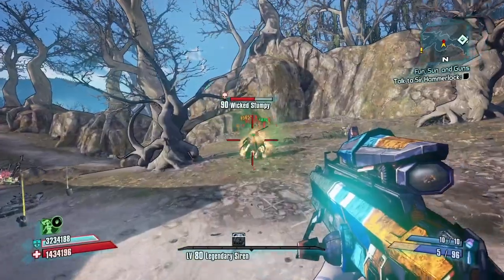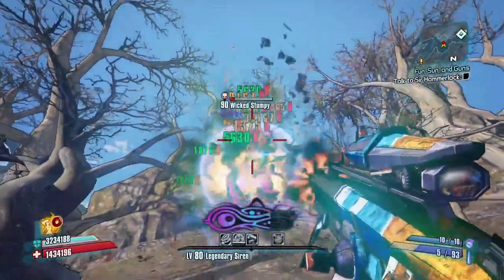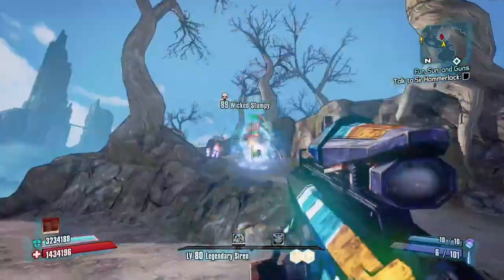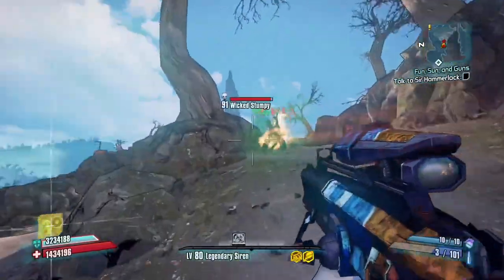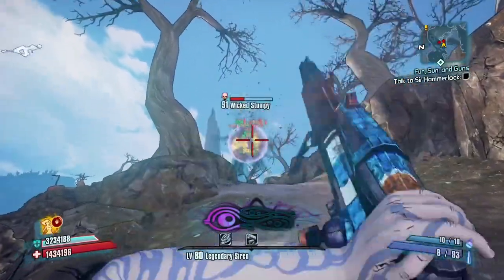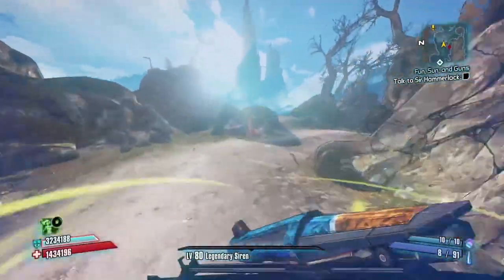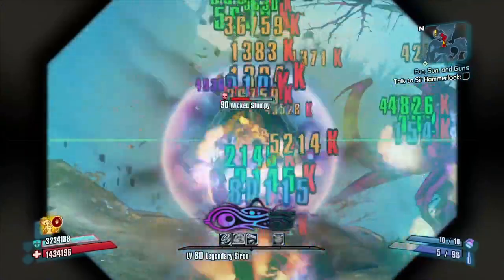Always incendiary, decreased damage and elemental effect chance. The splash damage is 80% versus the standard Maliwan sniper rifle splash of 50%, so a significant bump there. In the gameplay, I'm running a Maya class so you could probably get even more out of this. On OP Level 10 with the Bee Shield, when I'm hitting crits on the stumpies they're going down really easily. It's hard to find the crit spots in all the mess of corrosive from Phase Lock, slag, and the incendiary this thing pumps out.